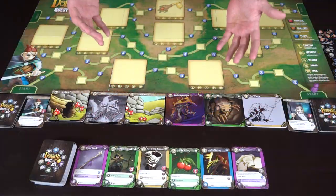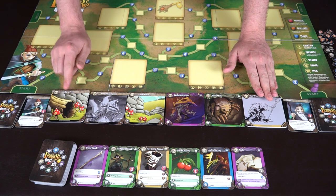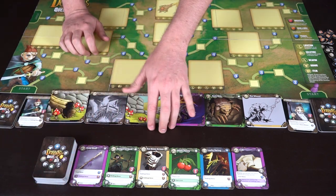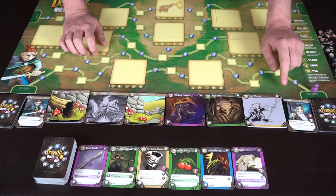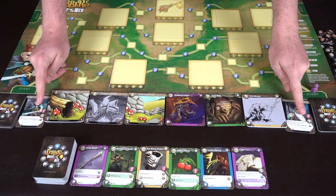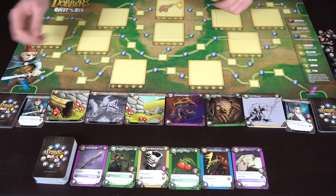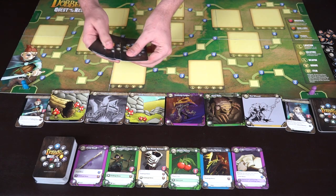I've gone ahead and set it up for two players, and this setup is pretty easy. You have all the monsters over here and all the locations over here. You shuffle these decks up, flip them over, and add two to each side. Then you're going to take the Daubers deck — which has your equipment, items, and spells — shuffle it, and deal out six cards. Every player starts with a character card that has its own unique ability and starting currency that you'll use every turn, and your character will start on the start location. Shuffle your deck of cards and draw five cards.